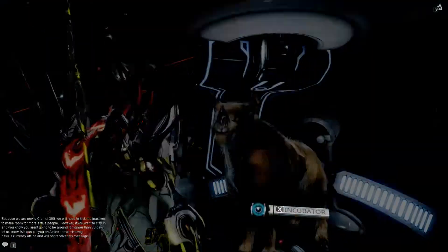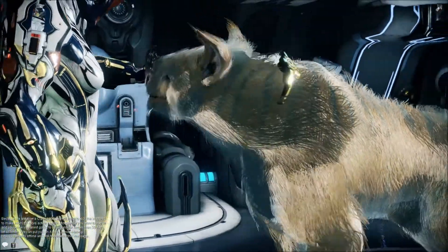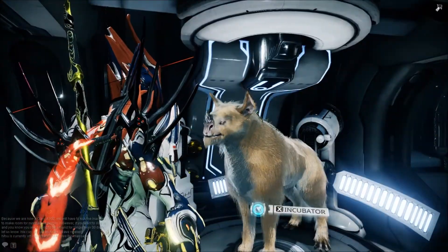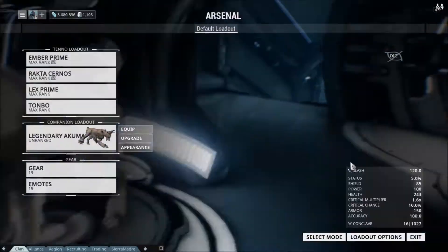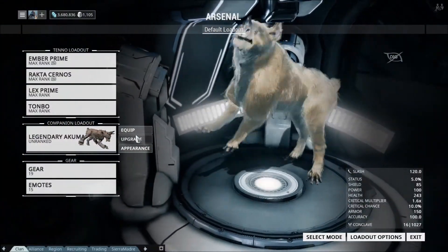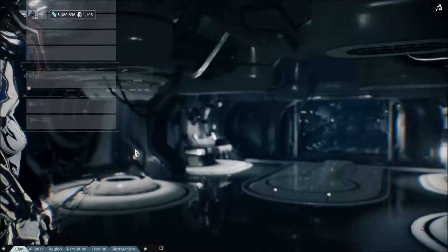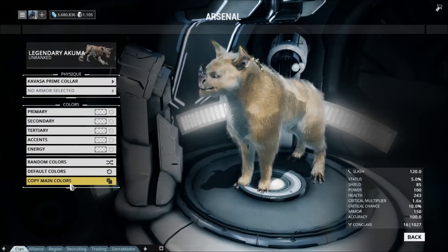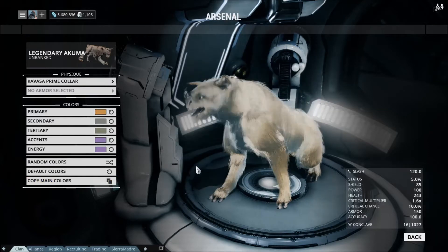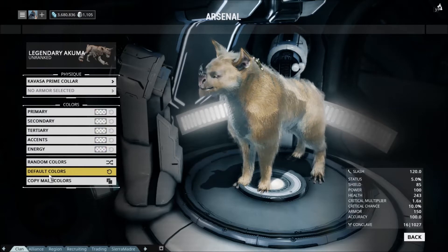This is my newest Kubrow. He's a single gold sahasa bulky. I actually didn't get him from random incubation — one of my friends gave me two imprints that he had and then I created this one. I'm pretty sure he's only single gold but he looks pretty sick. I think he's one of my favorites, if not the favorite Kubrow out of all the ones I have.